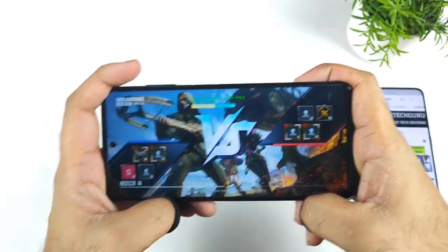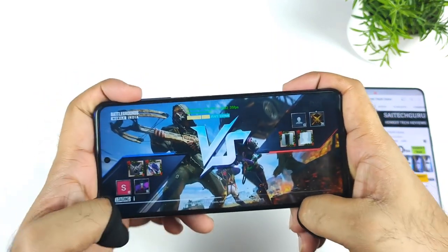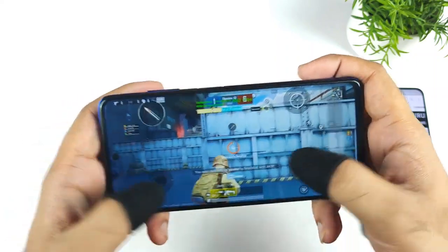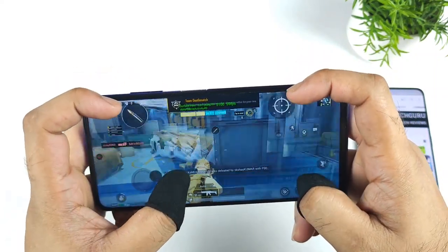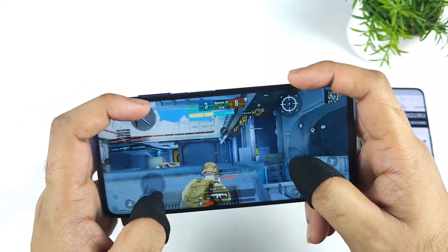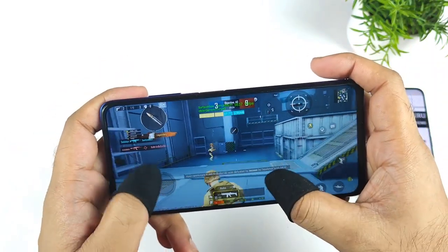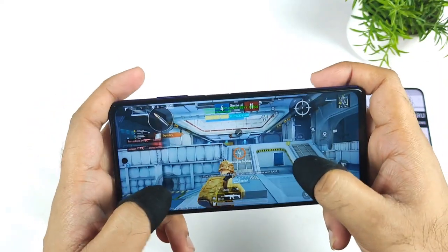A lot of users are actually waiting for the 90 FPS update in this POCO X3 Pro device. Unfortunately, even after this update we did not see any kind of change in the settings. I am not sure exactly when the official update will come, but right now the only way to play at 90 FPS is by using the config file.